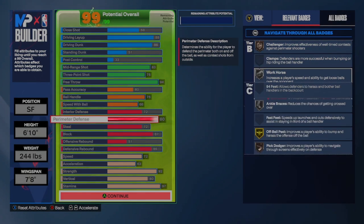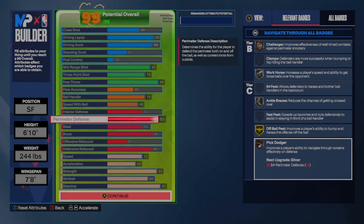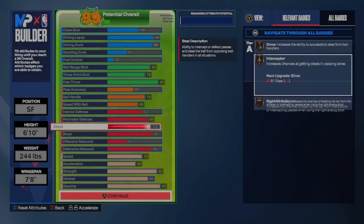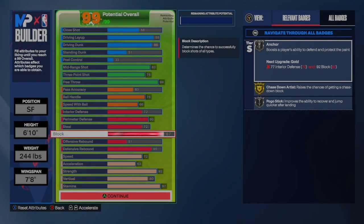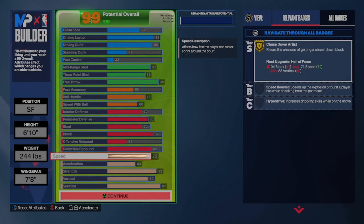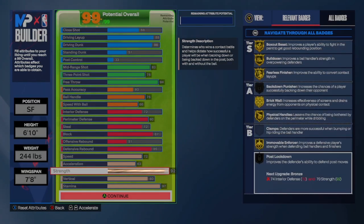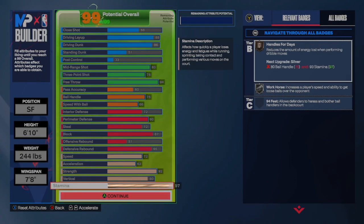Here you want that gold off Hall of Pest when you're playing the 2-3 D defense. Here you can kind of get that bronze all around still, it's nice to have. Block, silver anchor, gold chase down. You get some decent rebounding out of it, some speed, acceleration, gold strength across the board. I think it's a solid build.